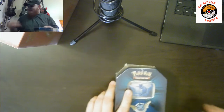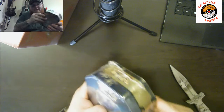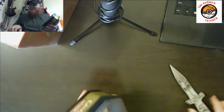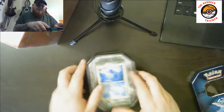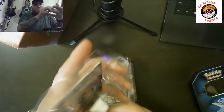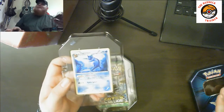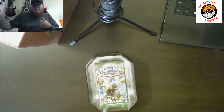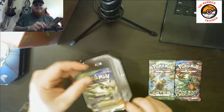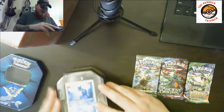I'm going to get these set aside and get into this Vaporeon tin. Got my trusty knife here — nothing like peeling the plastic off of these, it's so satisfying, like peeling the screen protector off a new cell phone. As you can see, we have the holographic Vaporeon in the front — beautiful artwork. I'm going to leave the Vaporeon card in the tin because I like to display my tins with the holographics inside. Inside we have an X and Y Fates Collide, an X and Y Ancient Origins, and another X and Y Roaring Skies pack.